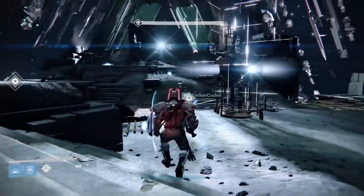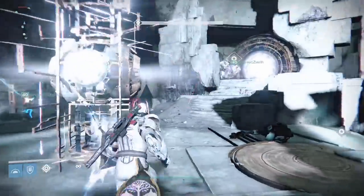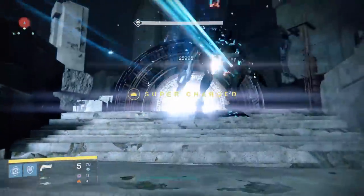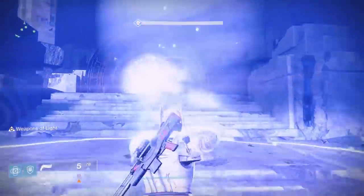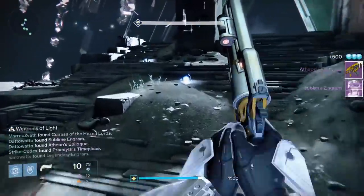Now that you have both relics, everyone should come back to the boss room, and your only job now is to join up with group three — team Conflux Defense — and help them murder Vex trying to sacrifice at the Conflux. Protect the Conflux, kill a lot of Vex, and phase one is over.